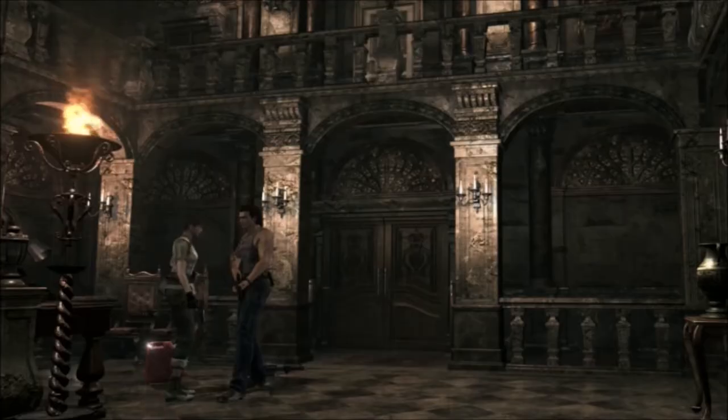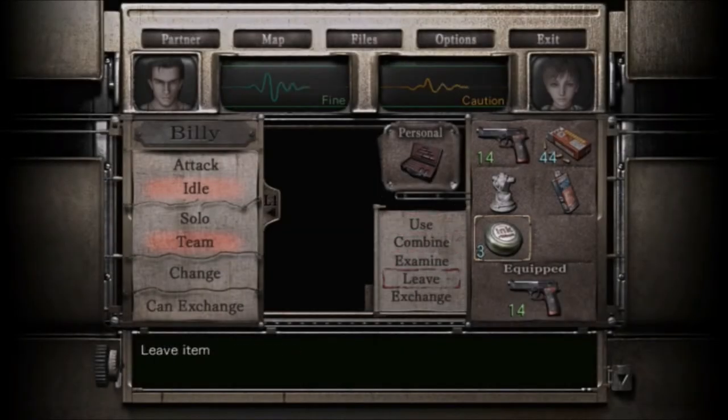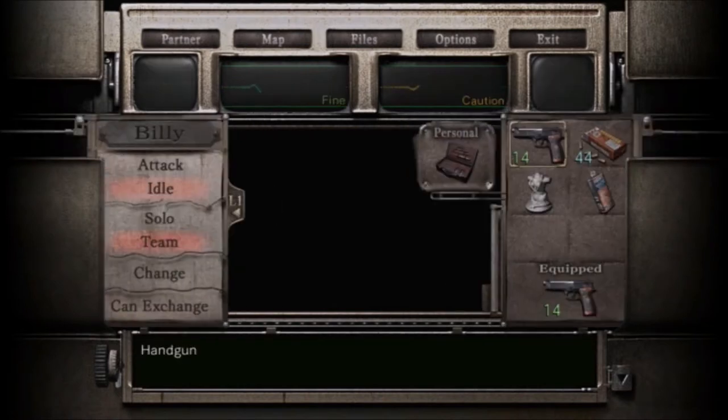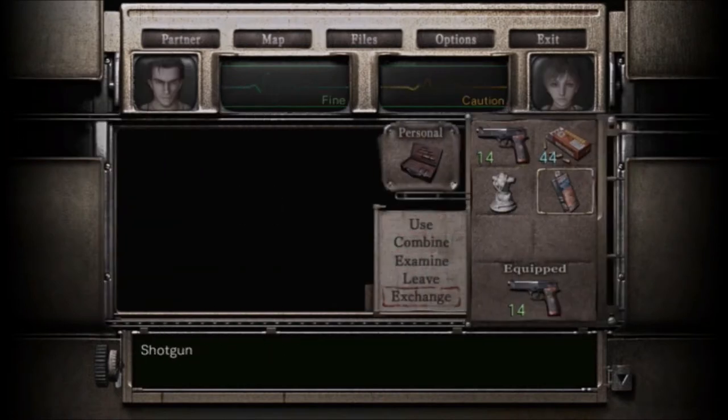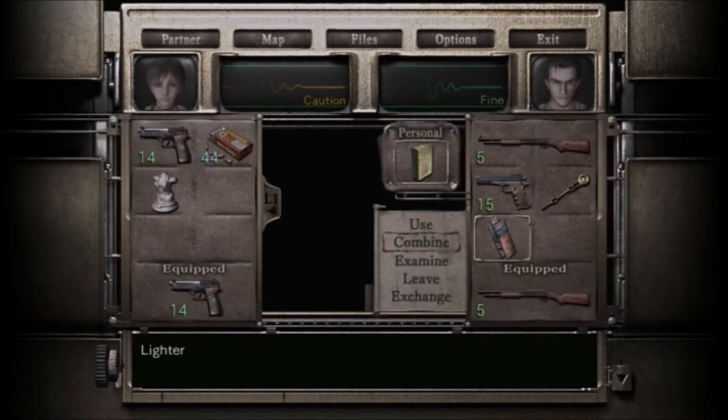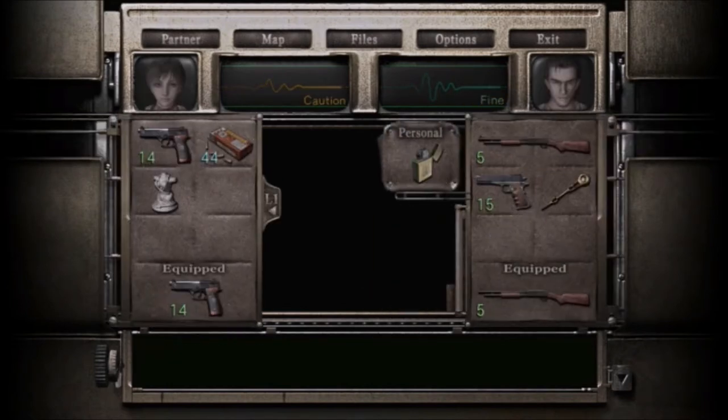Welcome back! DeltaPyGaming, back with Resident Evil Zero. Alright, I don't really remember why I gave the lighter fluid to her when she can't do anything with it. But now I can light up that door!